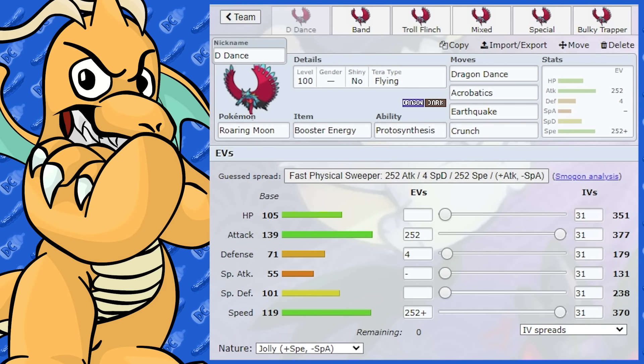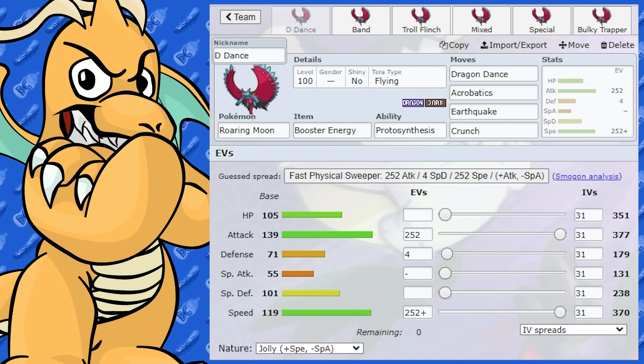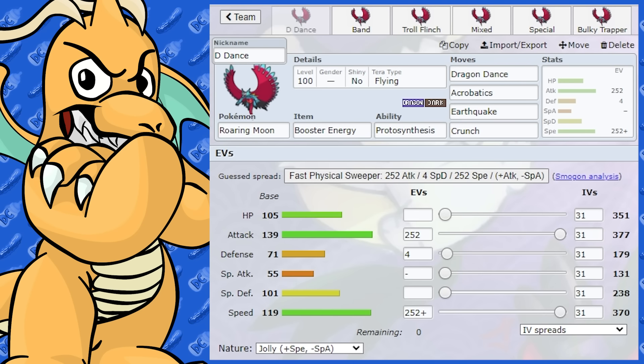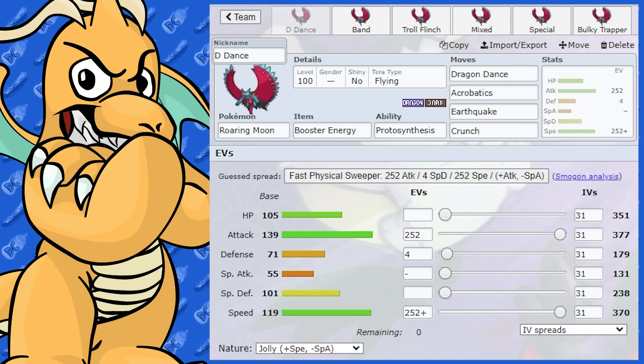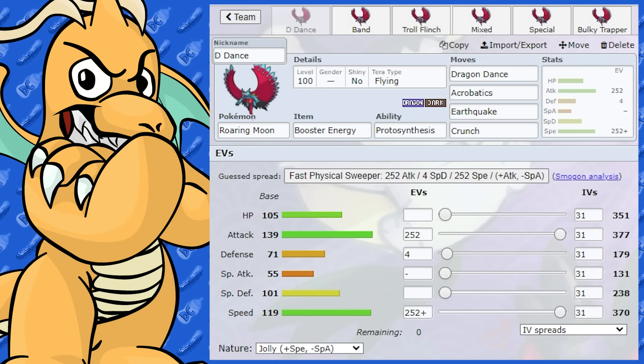This Pokemon is absolutely stacked. Look at that attack stat and speed, and even its health stat is very, very nice, and its special defense stat. So with these humongous stats, this makes for a very, very good Dragon Dance physical sweeper. This is going to be like the set that it mostly always uses in my opinion.